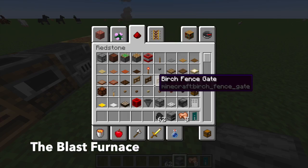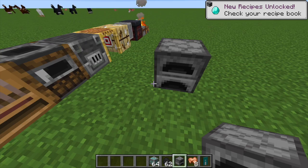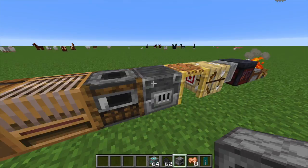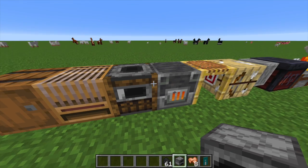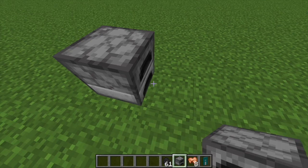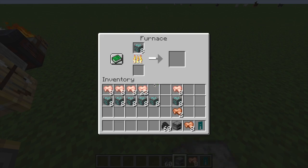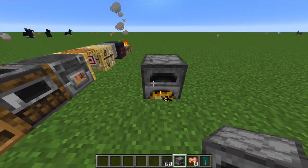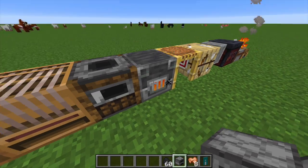The blast furnace is also pretty similar. Let's get out some diamonds. So what we can do is - the blast furnace is basically the same idea as the smoker, except this time it smelts ores twice as fast. We can split this into eight parts, put in one set of eight, start smelting it, and see it goes double as fast. Just the same as the smoker, except this one is for ores only. So in the time that one smelts in the regular furnace, two will smelt in the blast furnace. These two blocks are similar but this one uses food only and this one's only for ores.